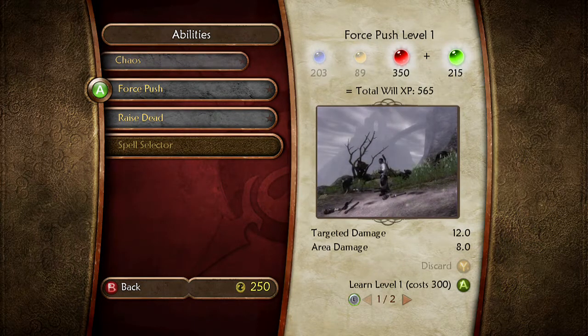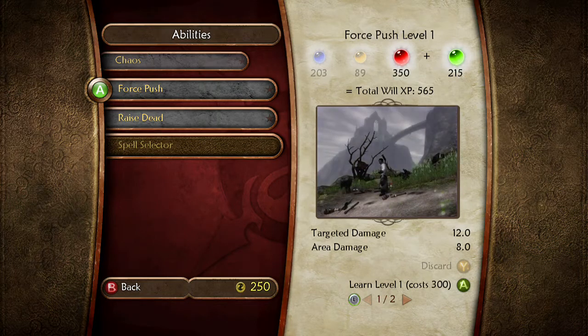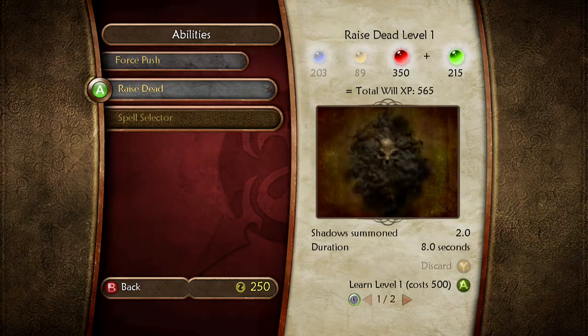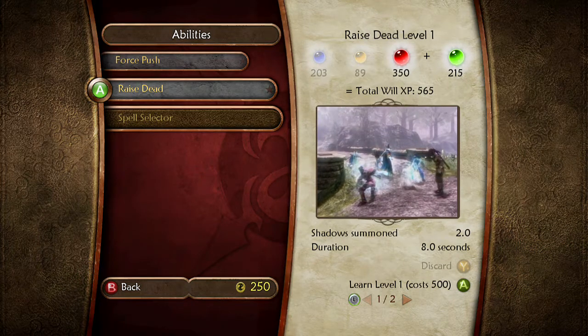Force push sends a blast of energy towards your enemies, hurling them into nearby objects. It is very effective in confined spaces. Raise Dead causes the bones of the recently deceased to rise and fight for you.